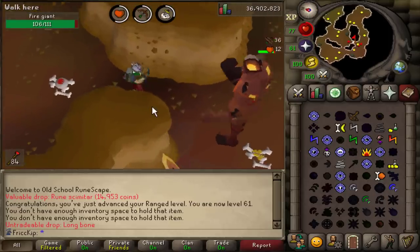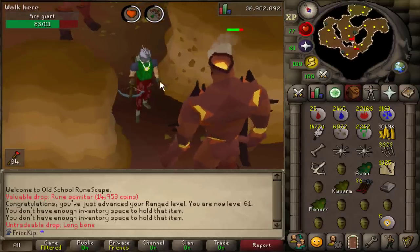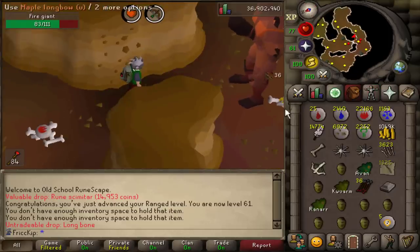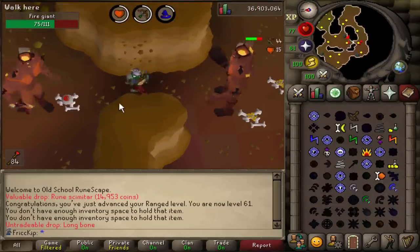Because I'm not using an offhand for range, I probably should grab the Tome of Fire if I'm going to be alching, because that doesn't give any negatives for range. Also the Shazen Boots 5 are better than the Snakeskin boots, but I just don't feel like getting them right now. I'll get them eventually.